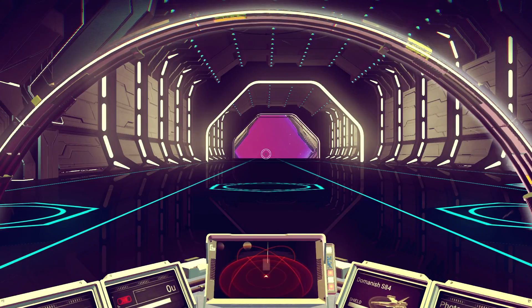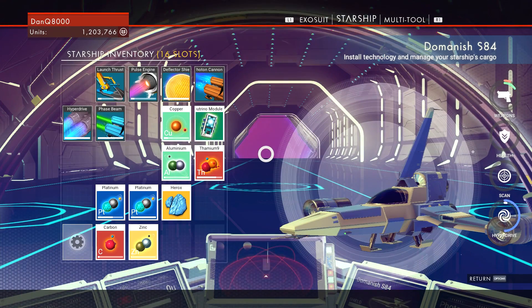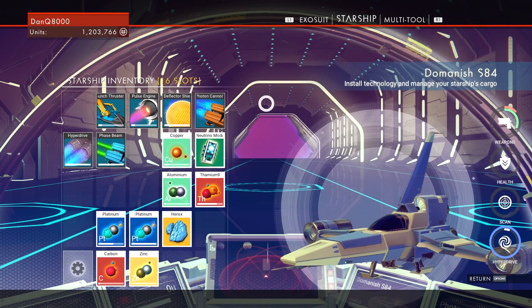What's going on ladies and gentlemen, it's Dan here and welcome back to No Man's Sky. When we left off, I had just seen the Atlas and I sold the Atlas stone, which I'm gonna be truthful — I shouldn't have done.